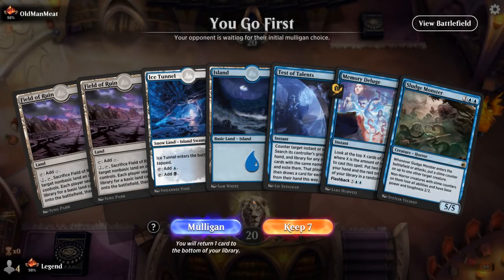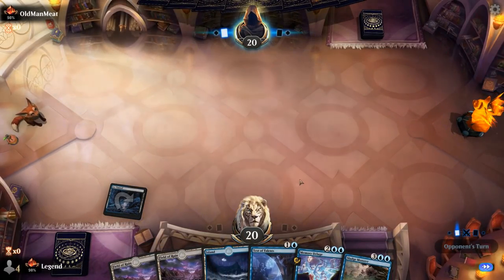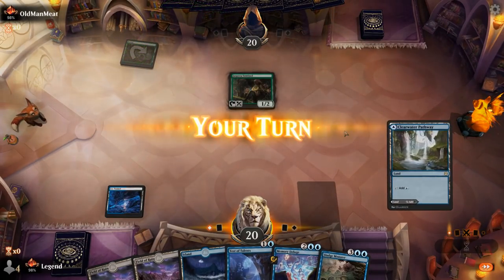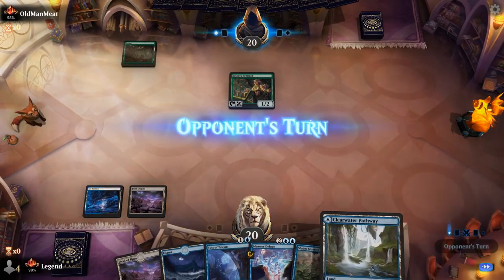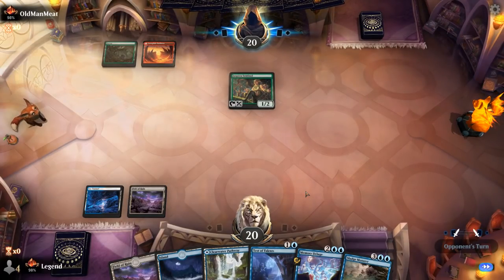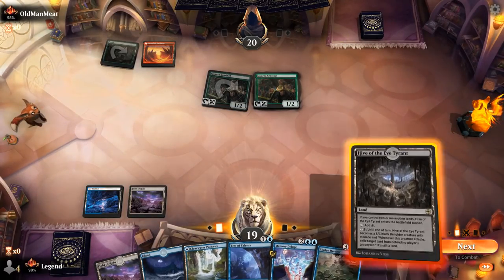Alright, we're on the play with a hand that's pretty soft to creature decks with no early interaction, but okay against other types of decks with Test of Talents and Deluge for card draw. I'm going to take a bit of a risk and keep this — being on the play makes this hand less sketchy than on the draw. Hoping not to see Turn 1 Plains. It's going to be a Forest into Sentinel but no Snow land, so unlikely to be the typical Mono Green deck. We've got Test of Talents up — hopefully no Magda. Another Sentinel's fine.